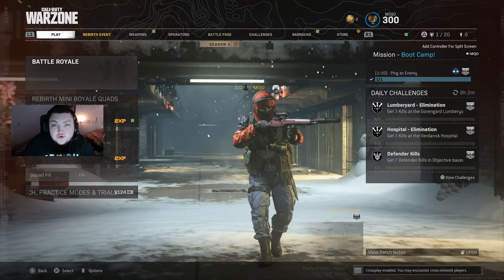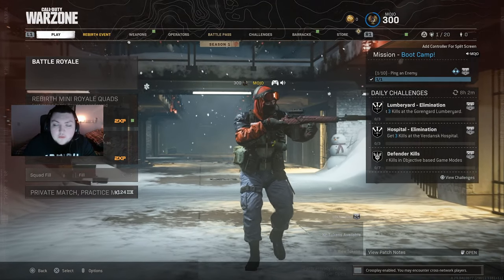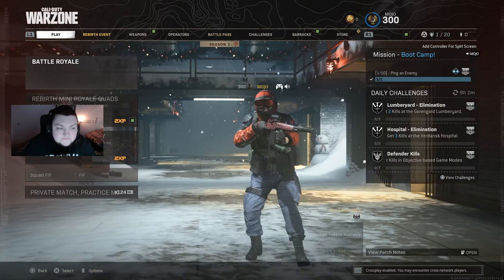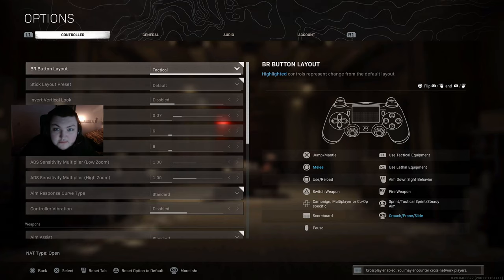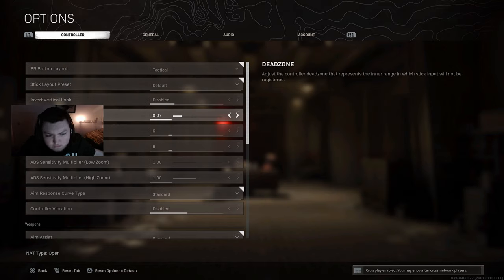The only settings I'm going to show you in this video are the ones that actually matter, and we're going to talk about them a bit as well. I use tactical button layout because I think being able to drop shot is way more important than being able to panic knife, especially on Warzone where it takes multiple melees to take someone down. Tactical button layout is super useful — if you play on default, definitely give it a try. It takes some getting used to but it will benefit you a lot more over time.